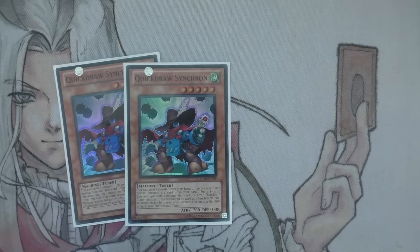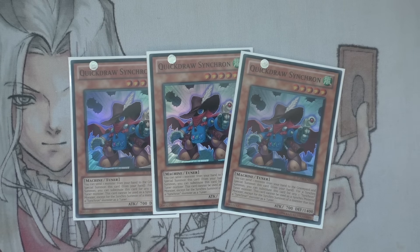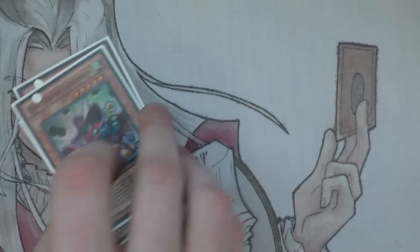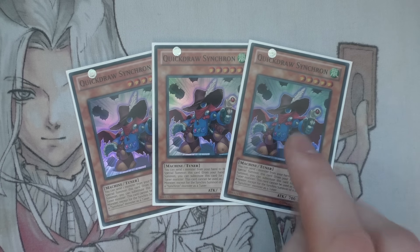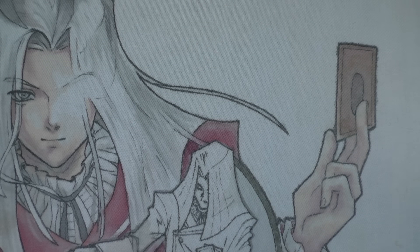So without further ado, we have the three Quickdraw Synchron. Don't say too much about this — it's one of the main cards of the deck and it's just so good. Discarding cards is always decent, so Quickdraw is one of your main cards. Funny thing is you can technically run Cyber Dragon Nova with two of these and overlay into Infinity, but it just takes up too much space and you already have no space in this deck.